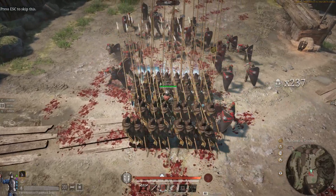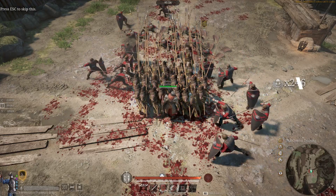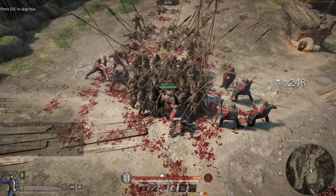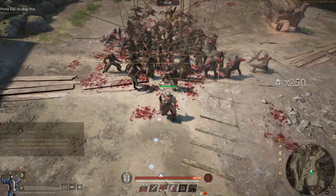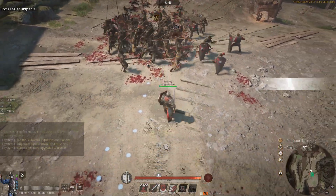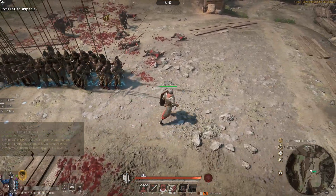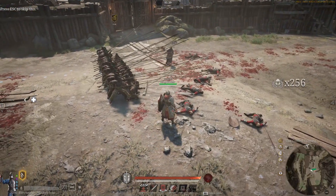This tactic also works with the pike militia, where they benefit more from just massing up against the enemy and hitting the brace key. Why is that? And why are Fortibrachios - when you've seen their damage numbers - why are they so good against cavalry? Let's talk about that for a minute.